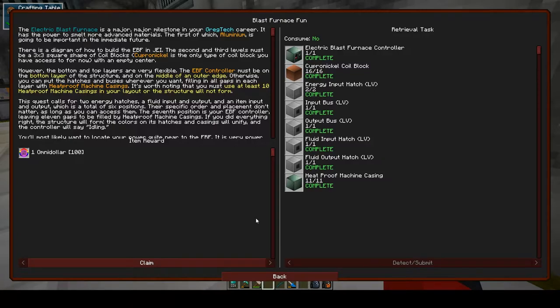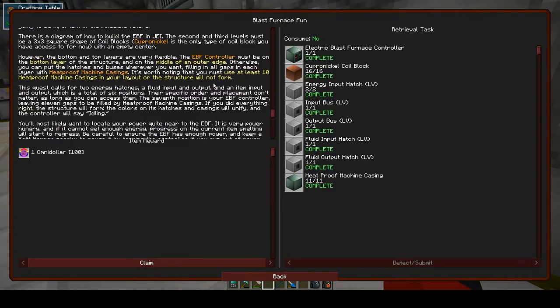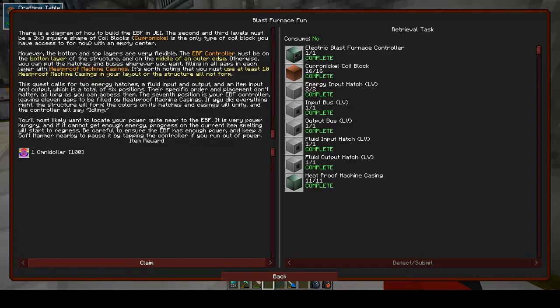This quest calls for two energy hatches, a fluid input and output, and an item input and output - a total of six positions. The specific order and placement don't matter as long as you can access them. The seventh position is your EBF controller, leaving 11 gaps to be filled with heatproof machine casings. If you did everything right, the structure will form, the colours on its hatches and casings will unify, and the controller will say idling. The EBF is very power hungry - if it cannot get enough energy, progress on the current item smelting will start to regress. Keep a soft hammer nearby to pause it by tapping the controller if you run out of power.